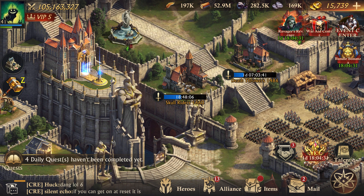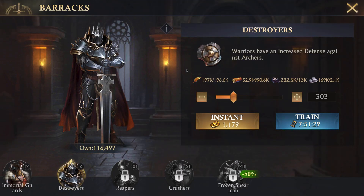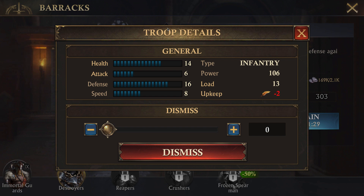Infantry are your meat shields — they're at the very front of any wave of attacks. Their main job is to keep your cavalry and bowmen alive. They have a little bit of attack, which you can see by clicking the 'i' for troop details, but they have a lot of health and a ton of defense.